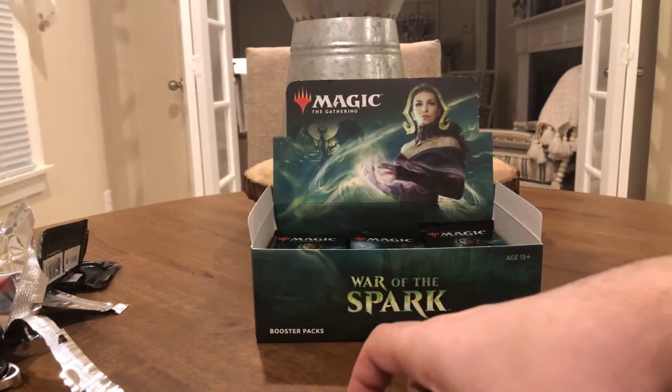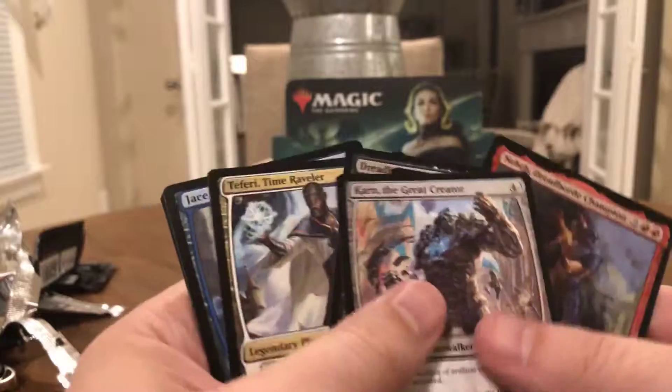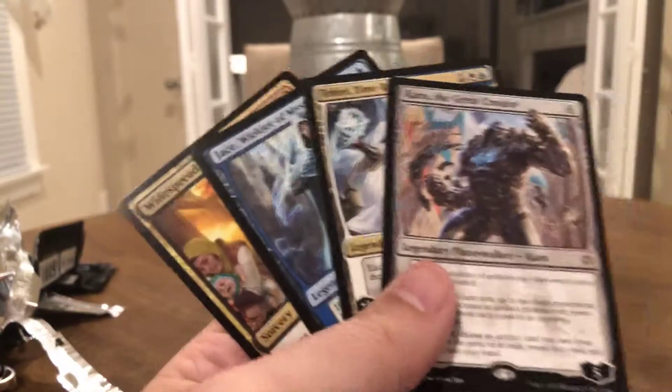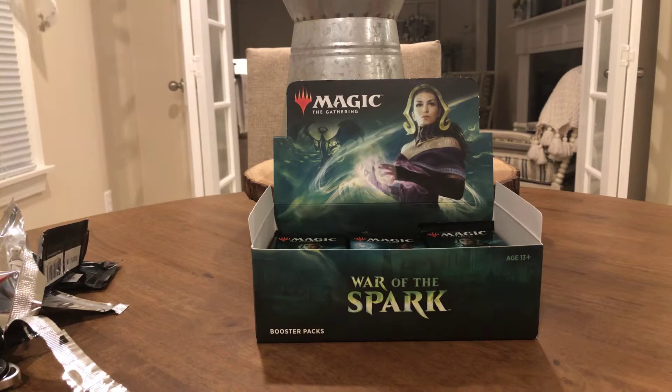Alright, so here's our haul: we got a Jace, a Teferi, a Neheb, and a Karn. Karn, Jace, and Teferi — the good guys trifecta, I like to call it. If you can read the story, you'll know what I'm talking about. Thanks for watching — see you next episode.